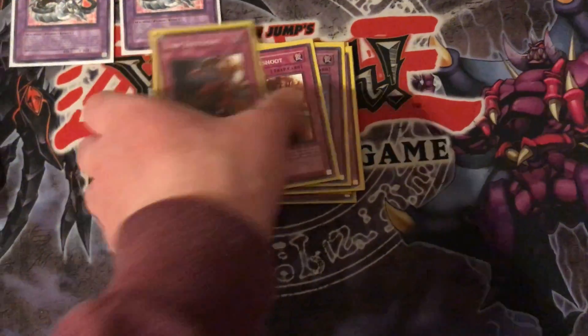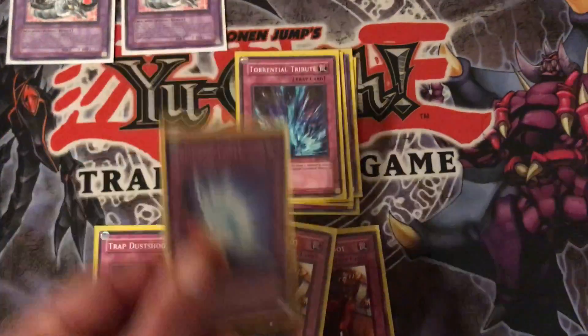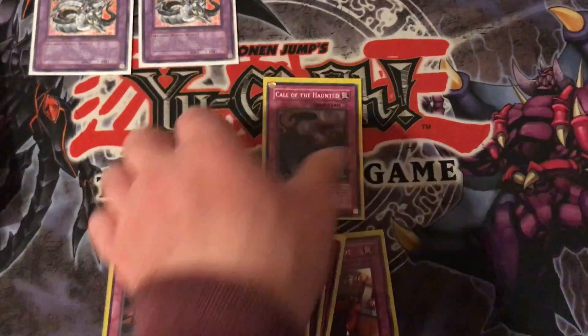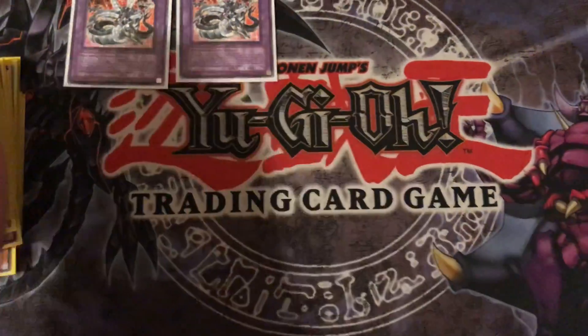Now for the Trap cards. You got 3 Trap Dust Shoot. One Mirror Force. One Torrential Tribute. One Ring of Destruction. One Widespread Ruin. One Sakuretsu Armor. One Call of the Haunted. Wrap up the Trap cards.